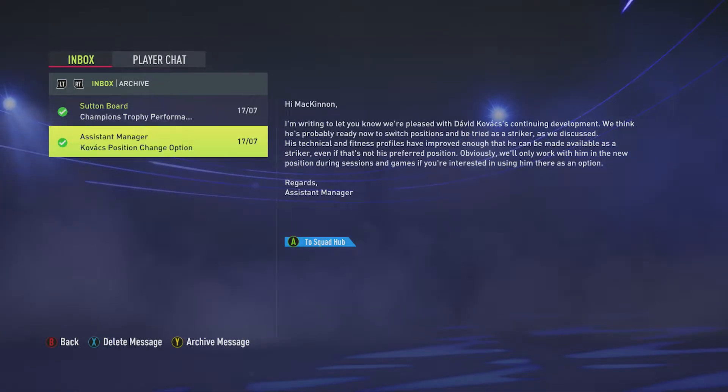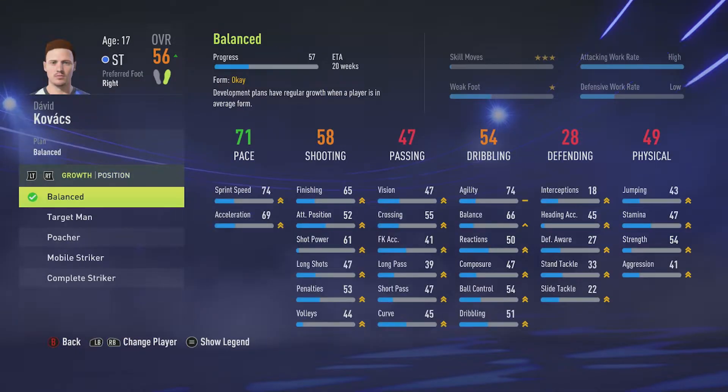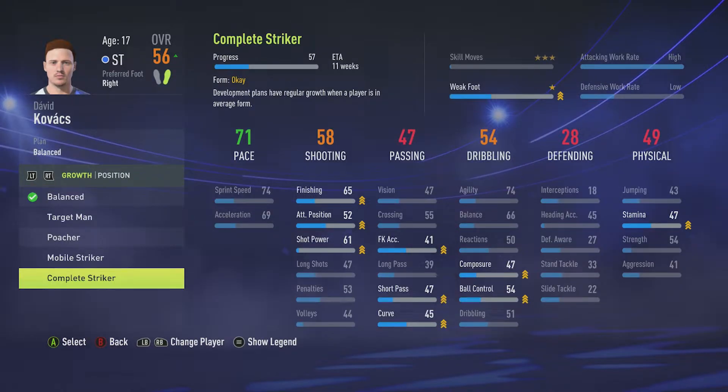I've got the message that Kovacs' position change is ready — even though I said it takes seven weeks, oh well. Let's change his position to striker and he's a 56-rated striker now. I don't need to train his finishing up so I can just train all his other stats. I think first I'm actually going to have to train on complete striker so his weak foot goes up a little bit because it's one star at the minute.